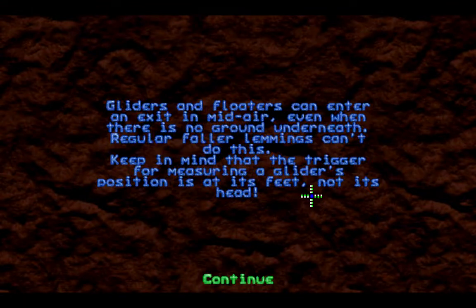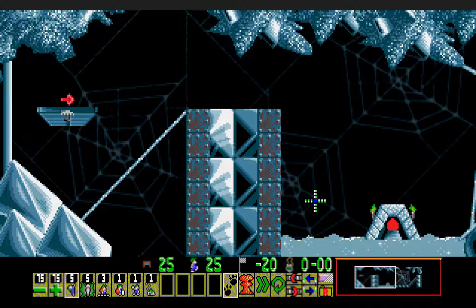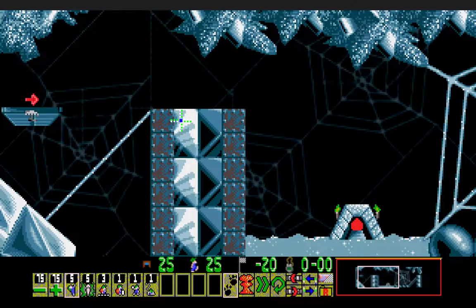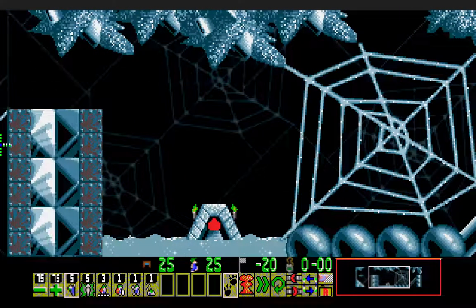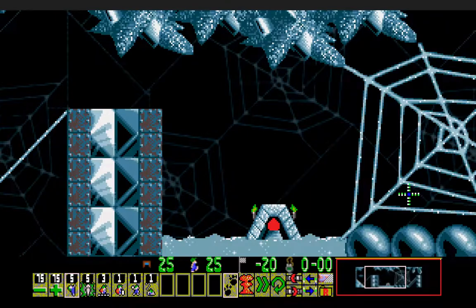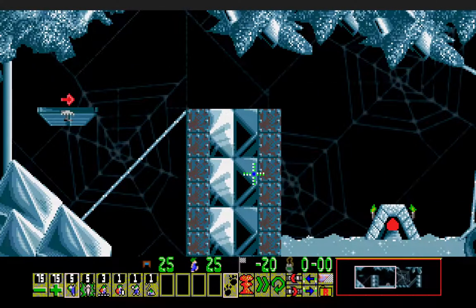Gliders and floaters can enter and exit in mid-air, even when there is no ground underneath. Regular follower lemmings can't do this. Keep in mind that the trigger for measuring a glider's position is at its feet, not its head. So this is an example of a level where you cannot use direct drop — doing the level in such a way so that followers will fall into the exit from above. In earlier versions of Neo Lemmings, lemmings could direct drop into the exit, but in later versions it was disabled. The only way that lemmings can enter an exit that's in mid-air are floaters and gliders; everyone else would simply fall past.